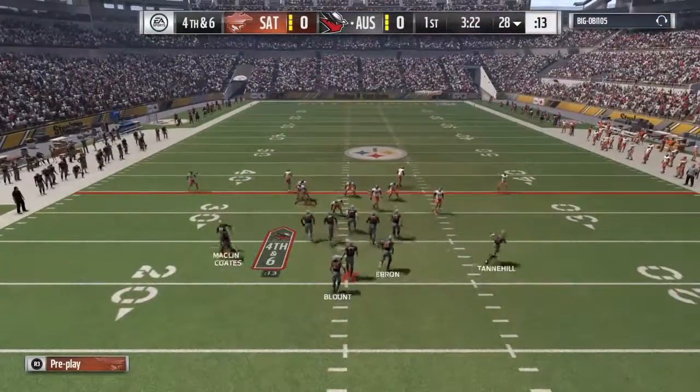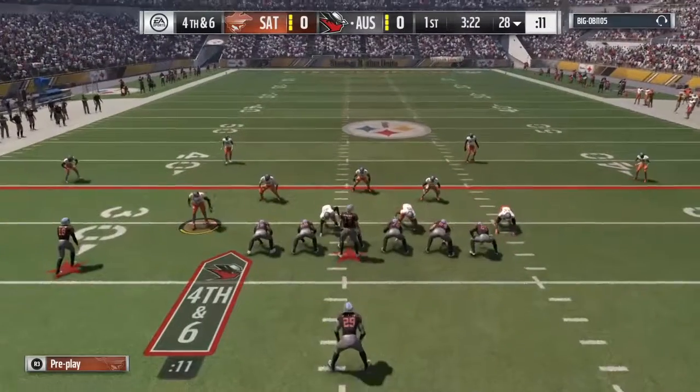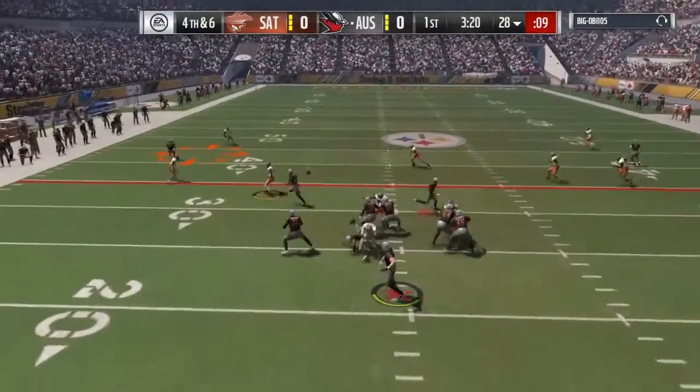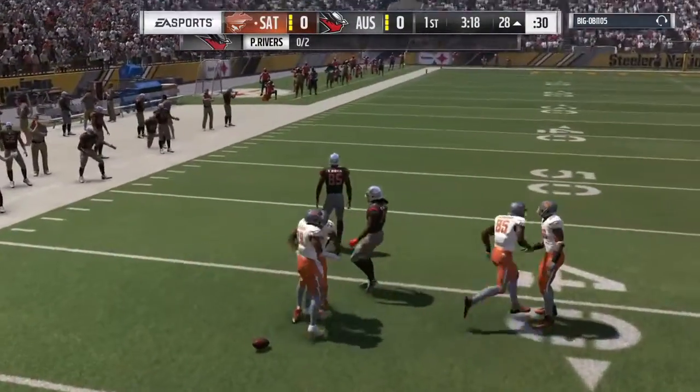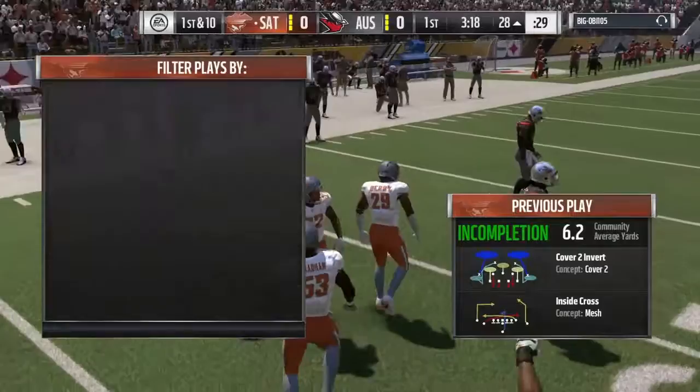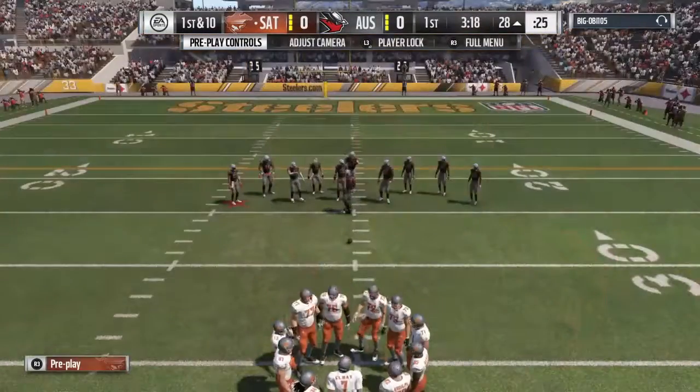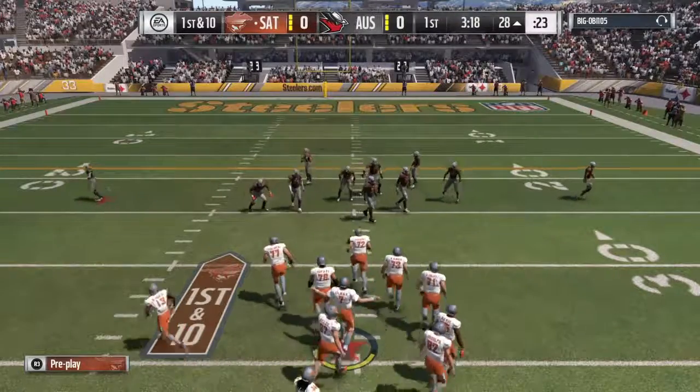The punt team is nowhere to be found on the sidelines — the offense is going for it on the opening drive on fourth down. They snap it to Rivers and it's incomplete. A surprising move on the opening drive, and the ball will go over on downs on the short side of the field.